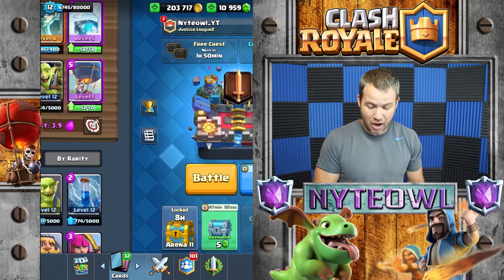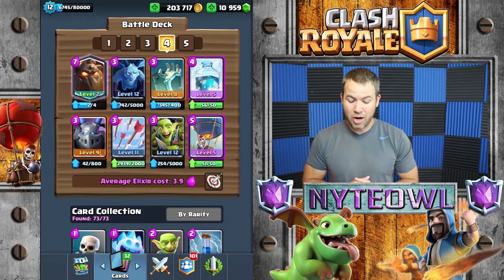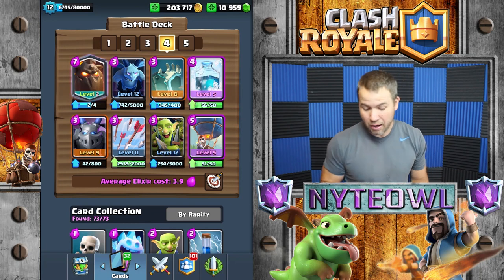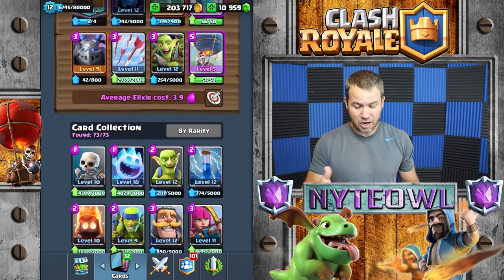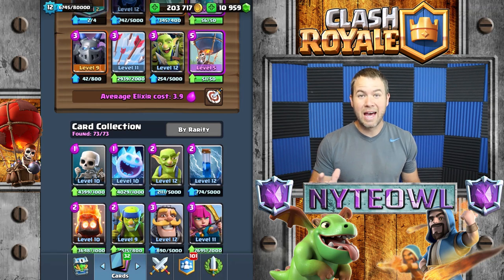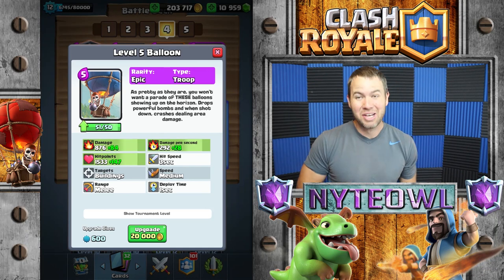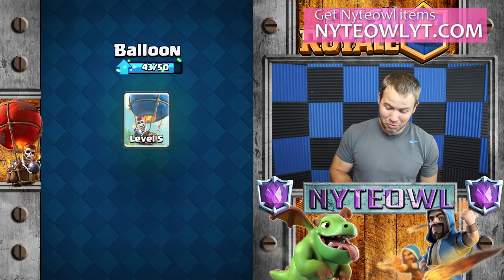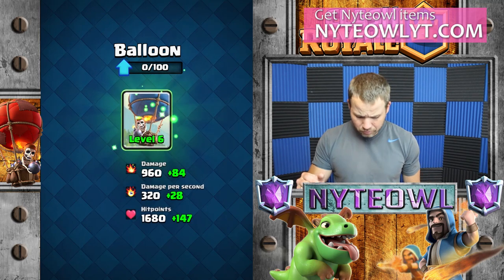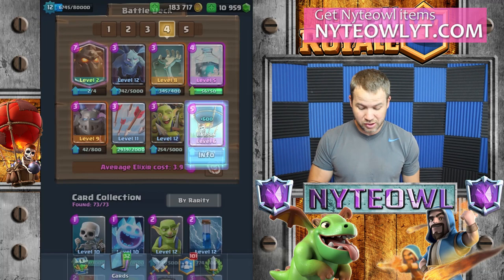We're gonna mess around a little bit with this deck here — we're gonna try the lava loon freeze deck. I have the tombstone in there right now but I'm not sure I'm gonna keep it; I might switch it out for a cycle card like an ice spirit or something. The balloon is ready to be upgraded to level six, so I'm gonna do that right now. Super excited — now it does 348 damage, so sweet.